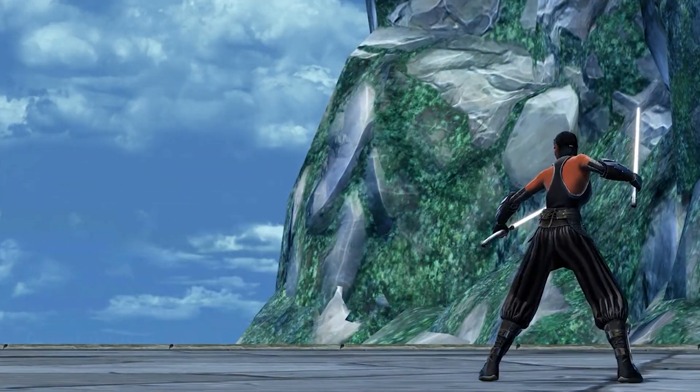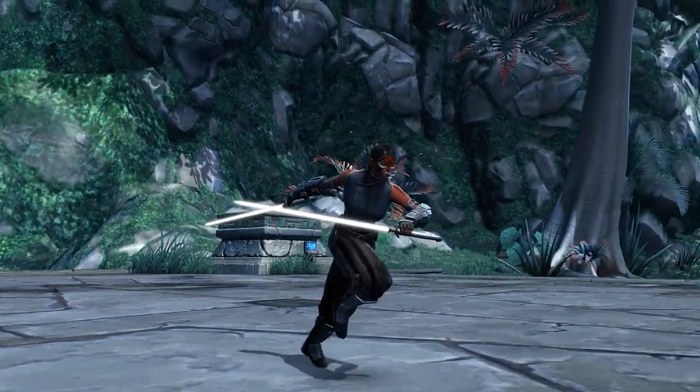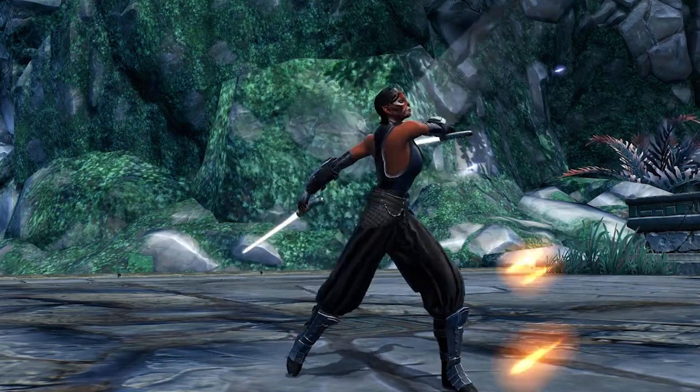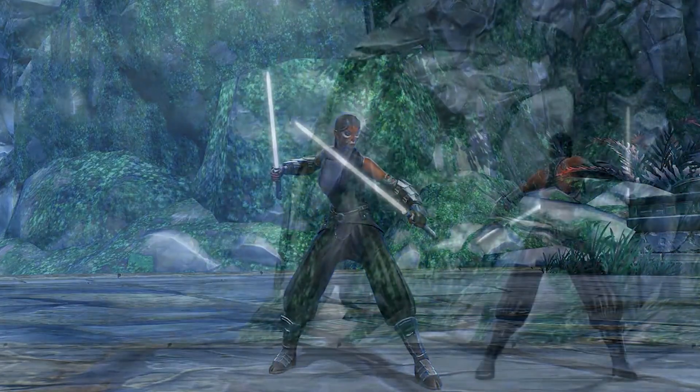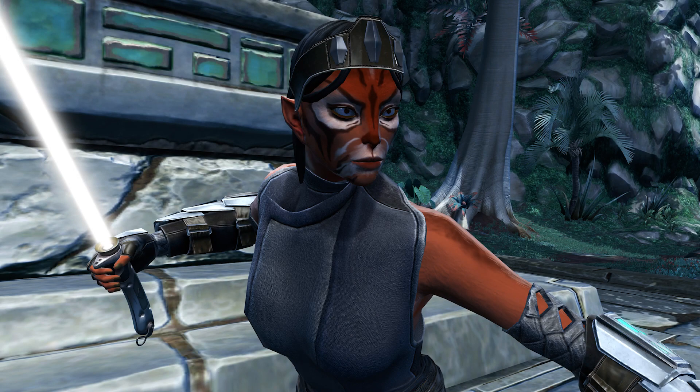That includes a peek at the cartel market, where yesterday they released video and images of a new Ahsoka-inspired set. The set is called the Expatriate Armor — you can see it in the footage — and it will not only come with an armor set, there will also be the lightsabers she uses on the show. The coolest part is that the lightsabers not only look like hers, but listen to the sound of how they turn on. You hear that? That's exactly how they sound in the show for Ahsoka. That's really cool, and I think just for that, it's worth it.